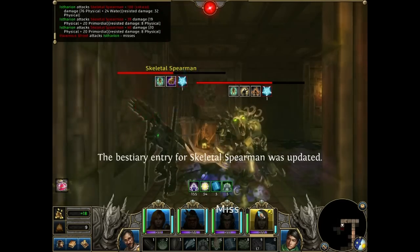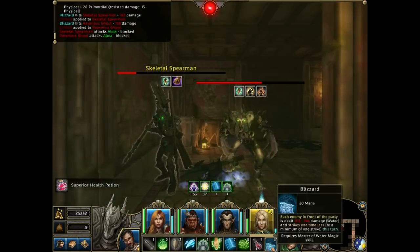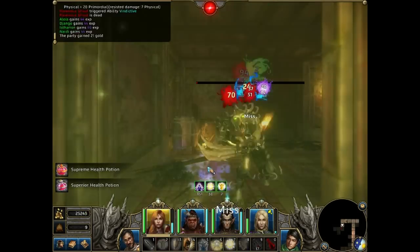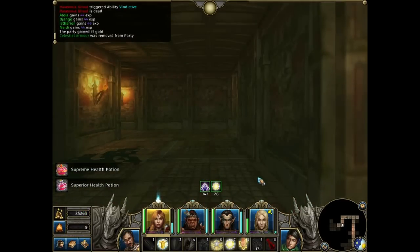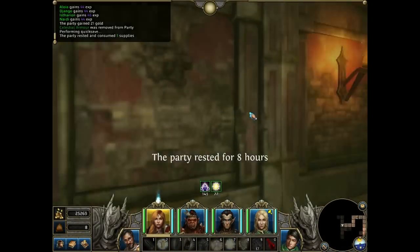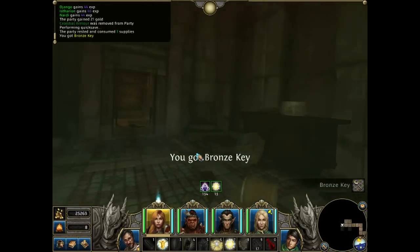I try to focus the Spearmen first, because if you don't hit the Ravenous Ghoul with melee attacks, it's really difficult for the ghoul to kill you. It gets just one attack if I use Blizzard every turn, so it's pretty harmless. The Skeletal Spearmen can deal huge damage, especially if they critically hit you. I rest a bit and move on to the next fight.